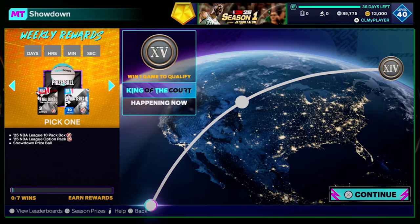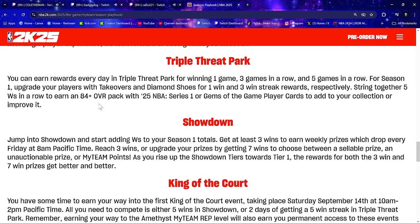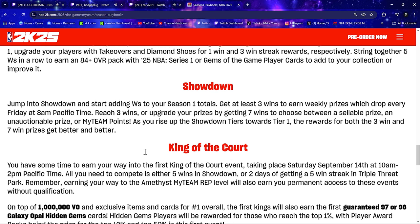Jump into Showdown and start adding wins to your Season One totals. Get at least three wins to earn weekly prizes, which drop every Friday at 8 AM Pacific Time. Reach three wins or upgrade your prizes by getting seven wins to choose between a sellable prize and an un-auctionable prize, or MyTeam points. As you rise up the Showdown tiers toward Tier One, the rewards for both the three-win and seven-win prizes get better and better.